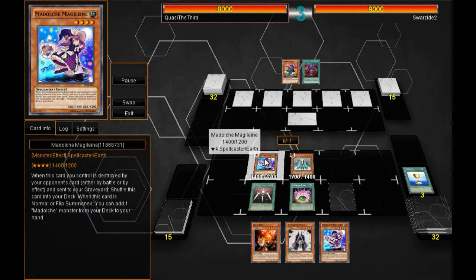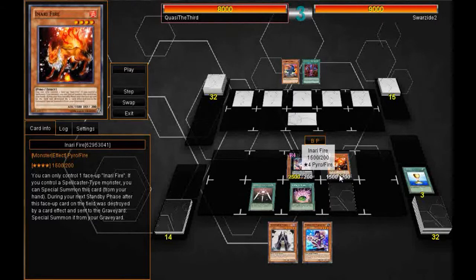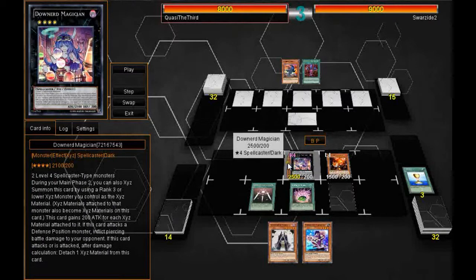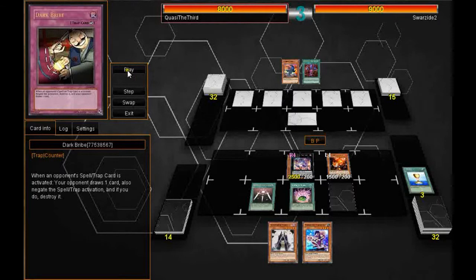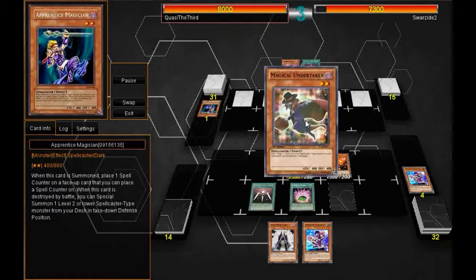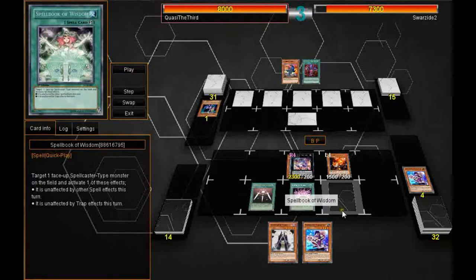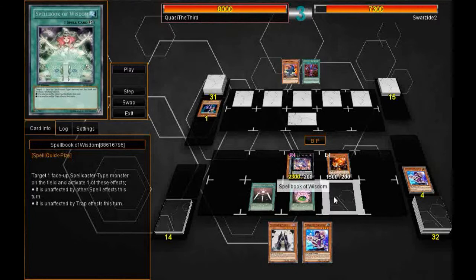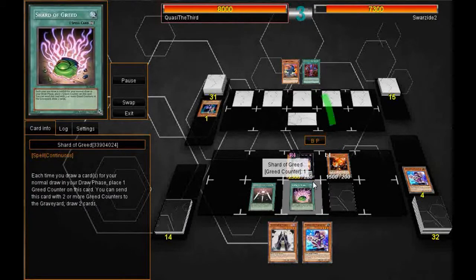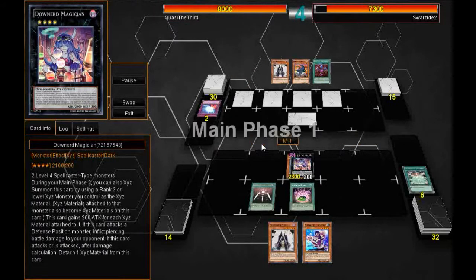I play my Medulce Magelene and get another one. I make a rather foolish play and use my Magical Exemplar to go into a Downer Magician — it was more of a misclick, as I realized Anari Fire is a pyro monster. I have the Downer Magician, so I attack into the Apprentice Magician and deal piercing damage. He gets his Magical Undertaker. Then I attack with Anari Fire; he uses the Mirror Force, so I protect my Downer Magician for the turn.